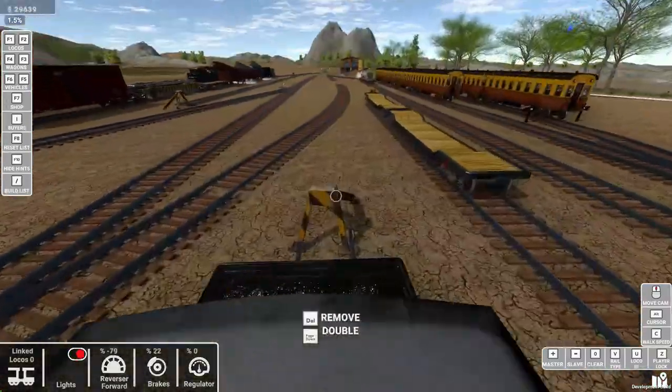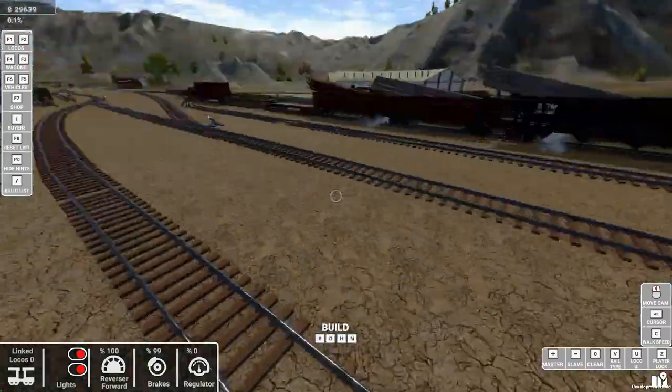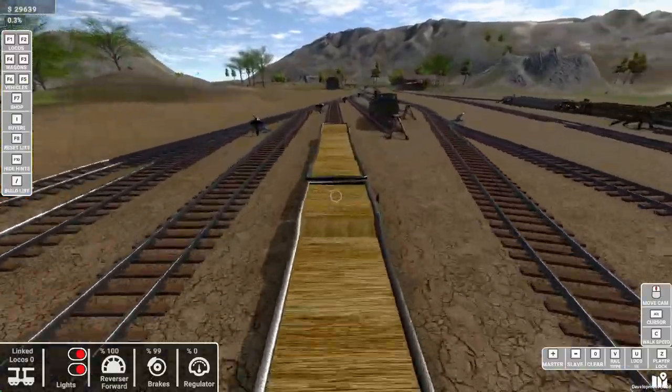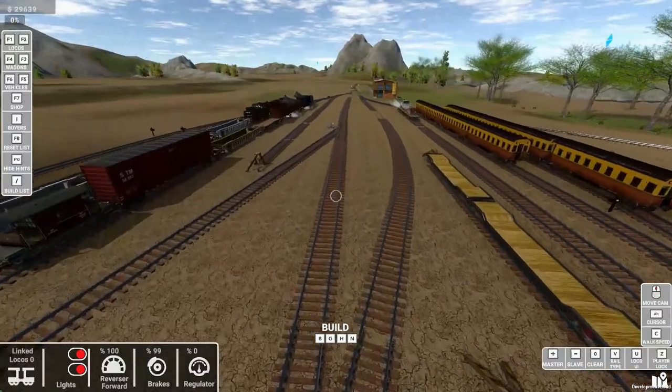Technically this is how they would have done it, but maybe not in America — we like to turn ours around more often. The actual reason is because American tenders are too long compared to British tenders. American tenders are so long that if you were running backwards at high speeds point-to-point, you'd have some serious risk of derailments.